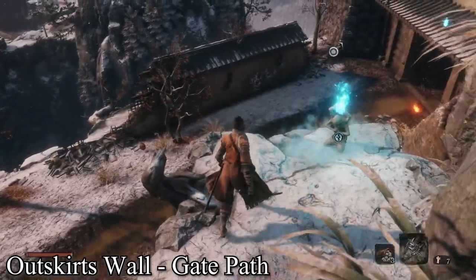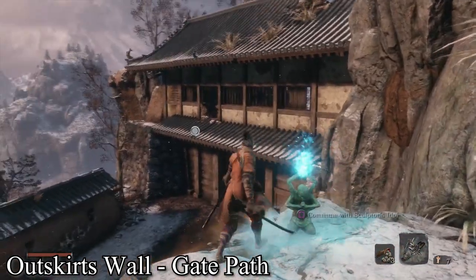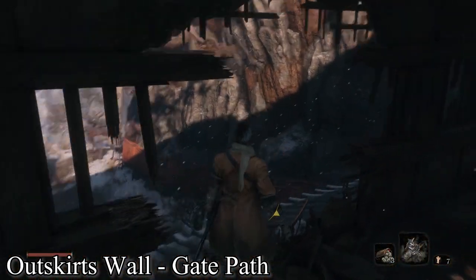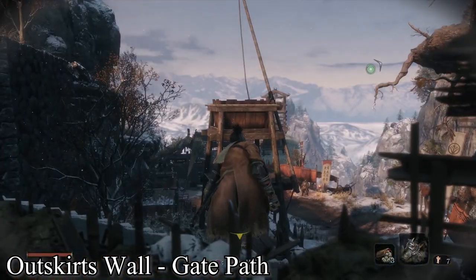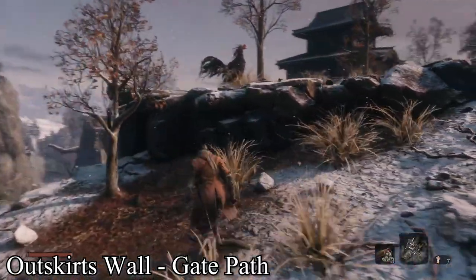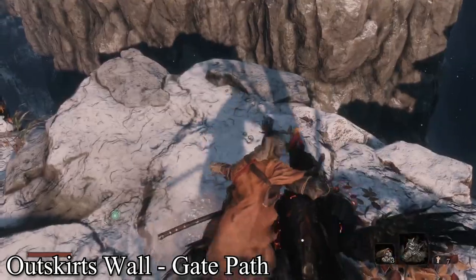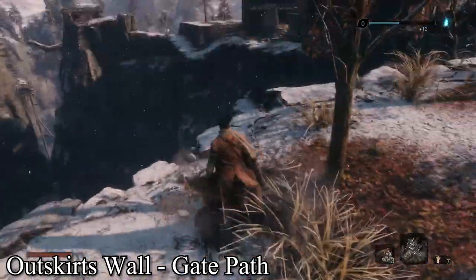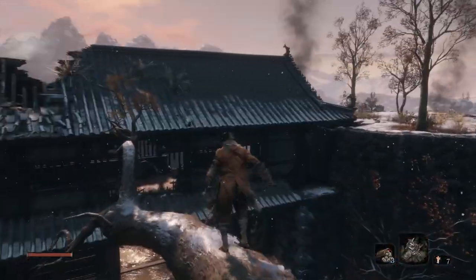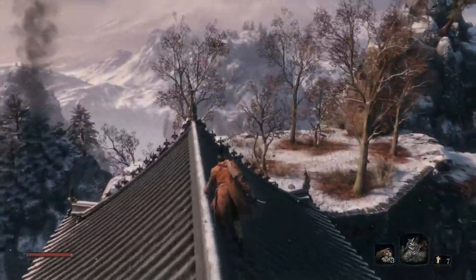Probably the first one you're going to find is in the Ashina Outskirts. This is the outskirts wall gate path. Pass through this area, and it's actually dropped by the general just up ahead. So if you felt like skipping him the first time through, just remember to come back and kill him. I'm assuming most people probably went ahead and killed this guy.